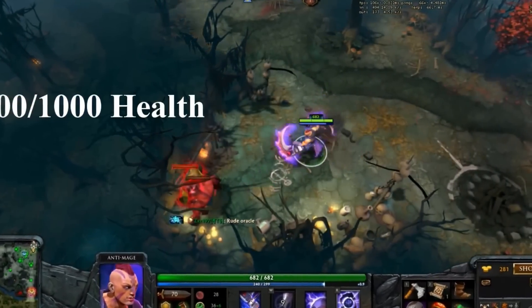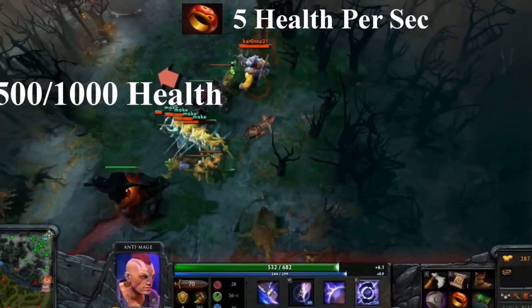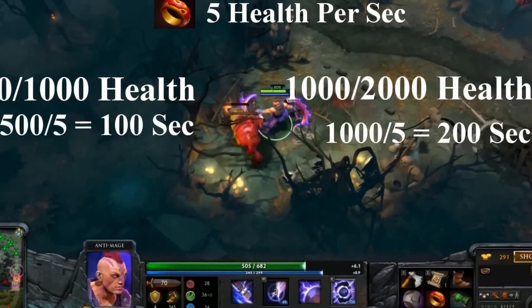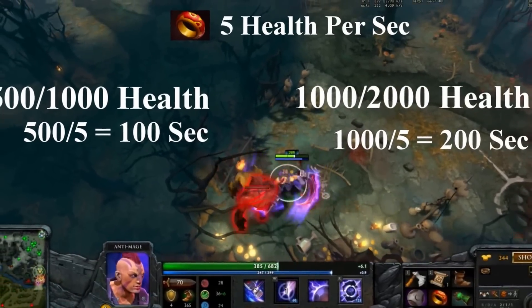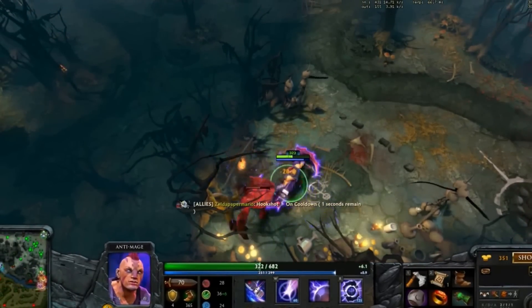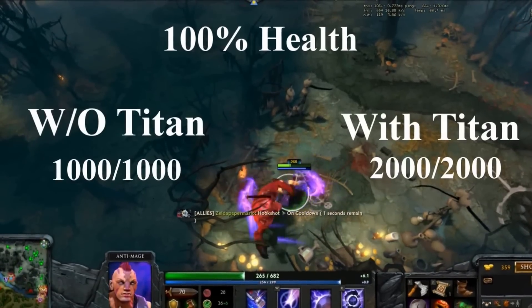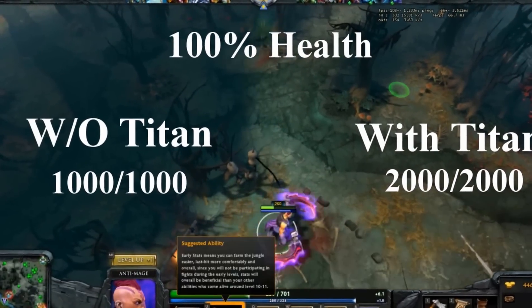Now let's give this hero some health regen. A ring of health — a real item — gives a hero 5 health per second. At this rate, it is twice as fast to regenerate 500 health than it is to regenerate 1,000. Once the hero is back up to 1,000, his health percentage will be at 100%. Because health percentage stays the same, picking the Titan back up will put the hero at 2,000 health.